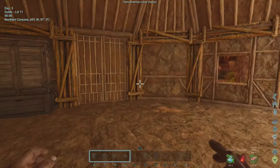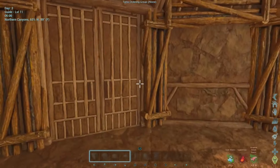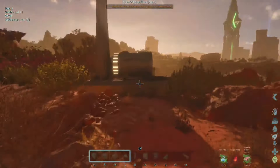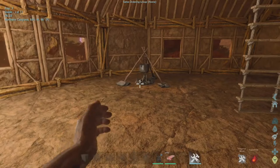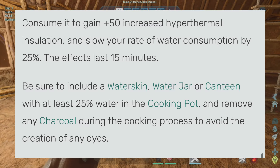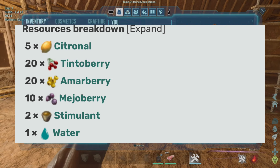Now that we have the main course out of the way, let's take a look at some side dishes. There are two dishes that can increase your heat resistance and slow down your water consumption. The first is the Calien Soup. It gives you plus 50 hyperthermal insulation and slows the rate of water consumption by 25%. This buff lasts for 15 minutes. The recipe is: 5 citronal, 20 tintoberry, 20 amarberry, 10 mejoberry, 2 stimulants, and some water.